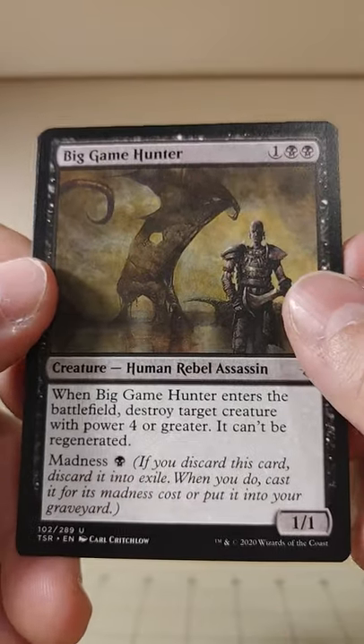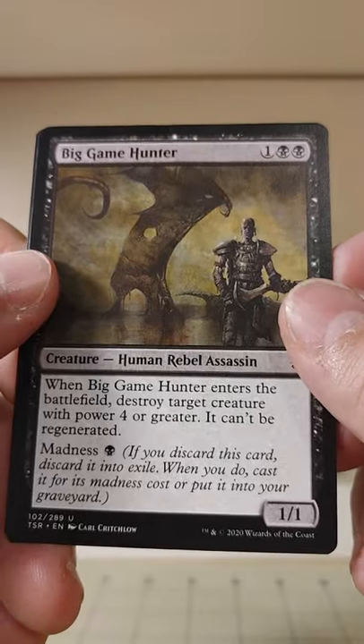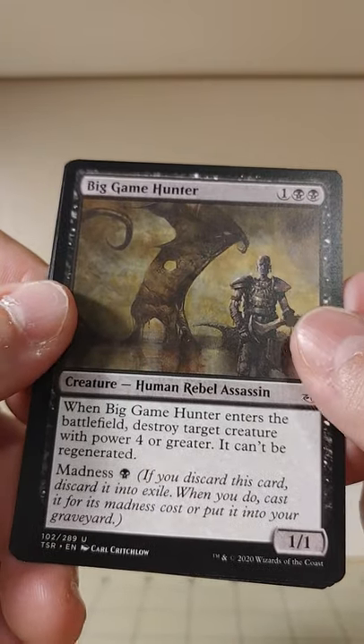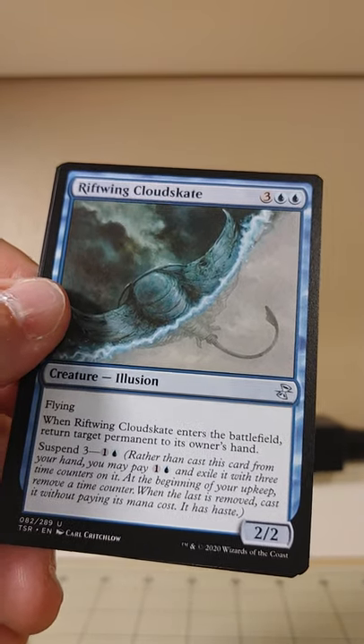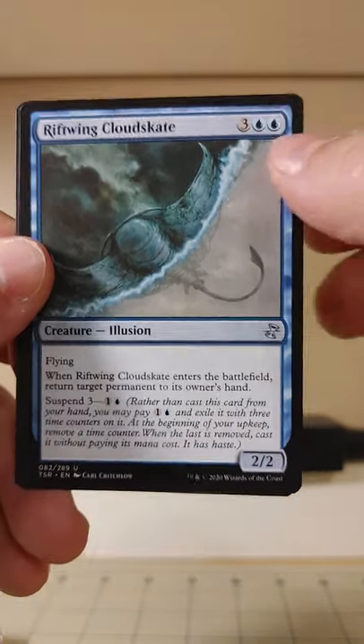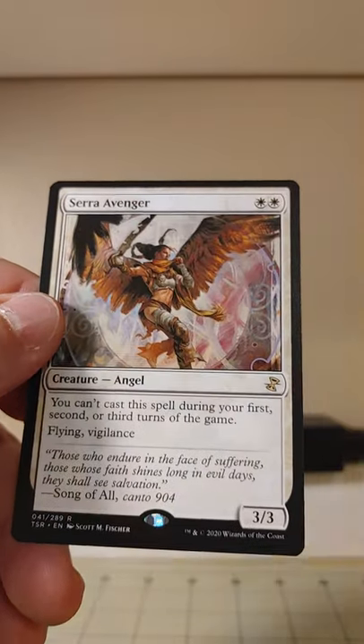Big Game Hunter — we got the Big Buck Hunter machine over in the corner at Buffalo Wild Wings. It's got Madness, and it destroys creatures; they can't be regenerated. Rift Wing Cloud Skate — that was my name back in Roller Derby back in the day.